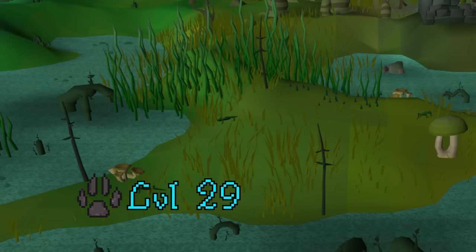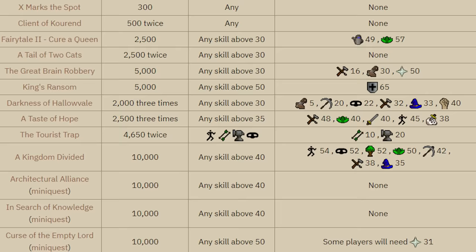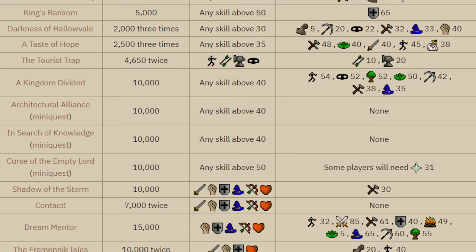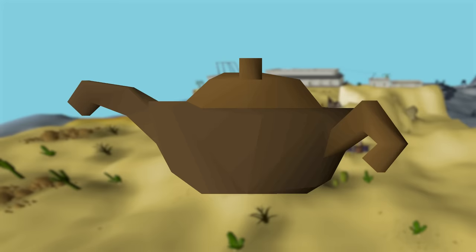The Hunter spot will be great once we reach 29 Hunter, but getting there is the issue. Pretty much every experience lamp in the game requires at least level 30 in the skill, which means by the time those lamps are usable, Swamp Lizards will already be unlocked. However, there is one exception to that rule.